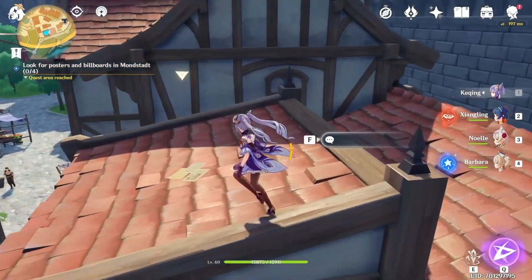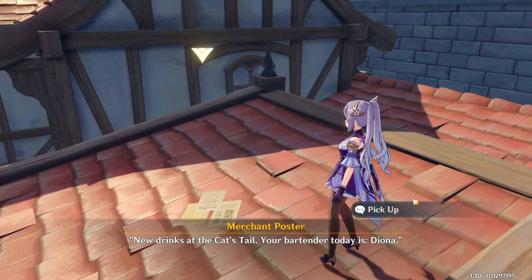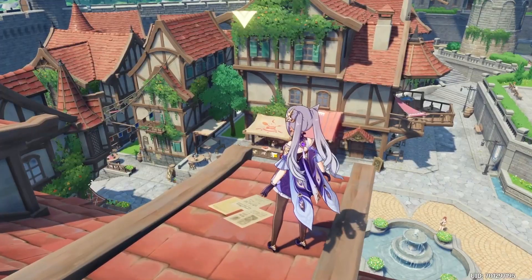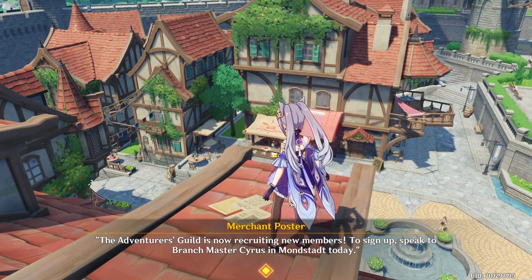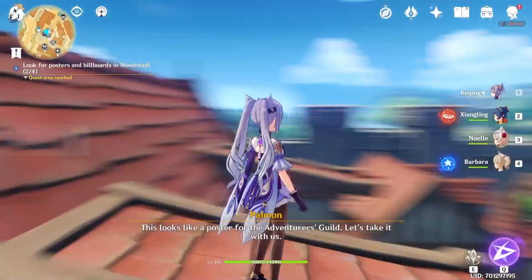Here's the first one located on a rooftop and how to get to it. I will show all the locations at the end of the video. The second one is located right above the alchemist in Mondstadt City by the fountain — we just picked this one up and that is two down.